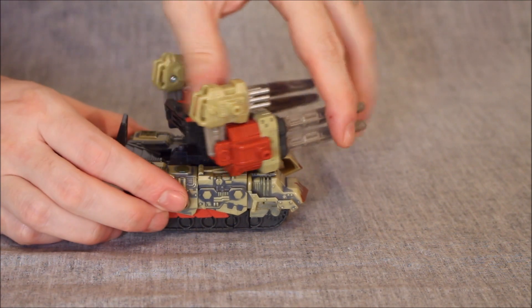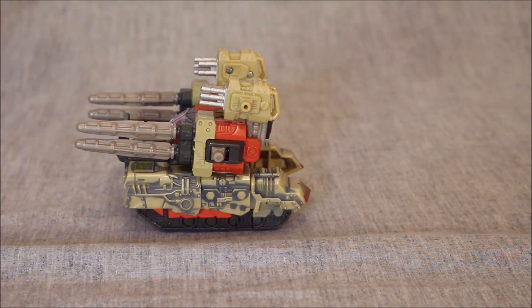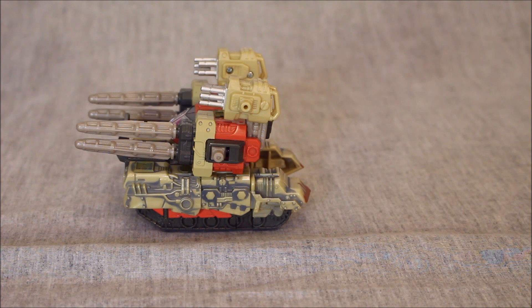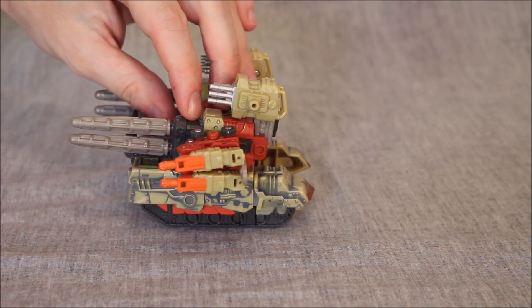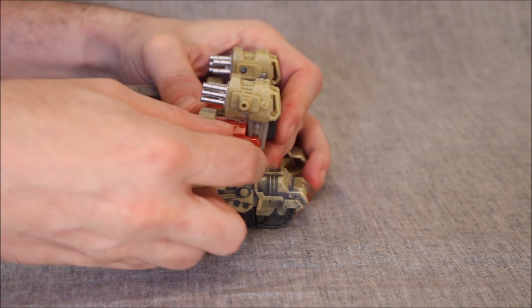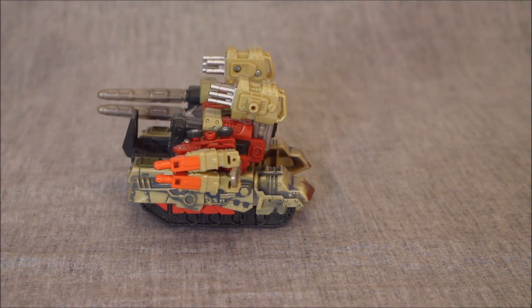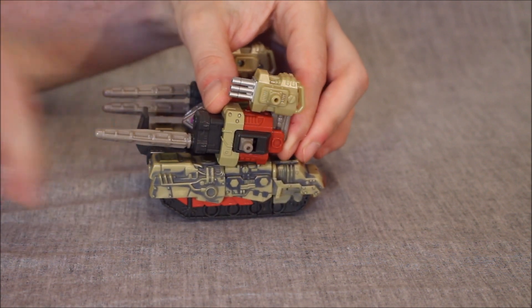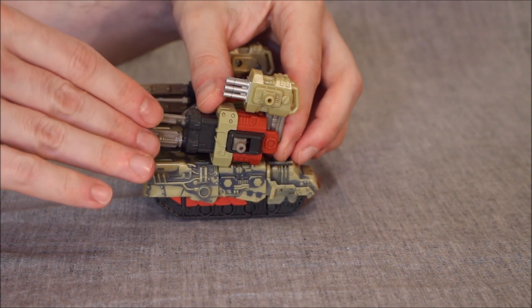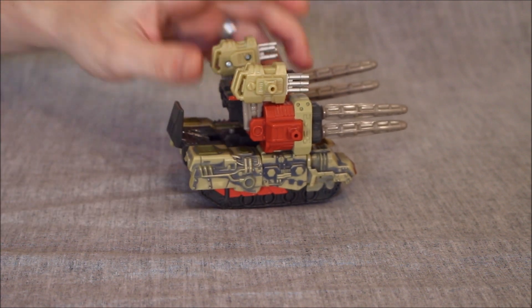My mistake was saying the red port had the firing mechanism — it doesn't. It's the gray one on the other side. When you take a Minicon — we'll use Blackout — and plug him in there, it first extends the muzzle section, and then as you push it, it fires both of those rockets. There seem to be two separate positions to fire the top and bottom missiles, but they're very close together so you'll probably fire both at once. This was apparently supposed to be a feature on both sides, but it's only on one side. It is what it is.